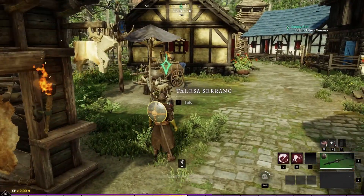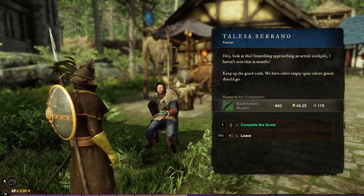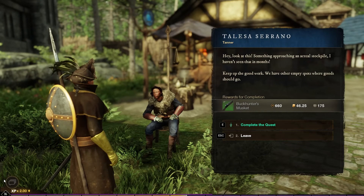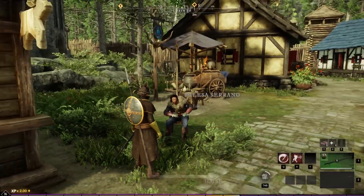Hello, Talessa. Look at this — something approaching an actual stockpile. I haven't seen that in months. Keep up the good work. We have other empty spots where goods should go. Thank you — I was happy to help. Got ourselves a musket. We need to just check the town board and see what we can do if there are no other quests here.